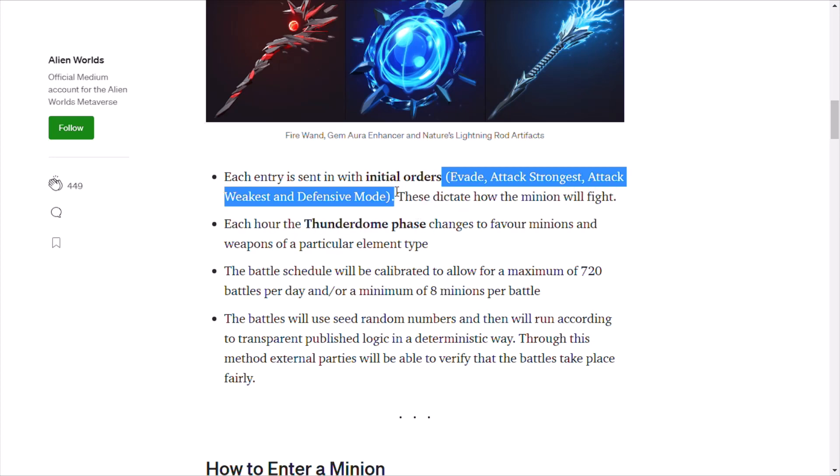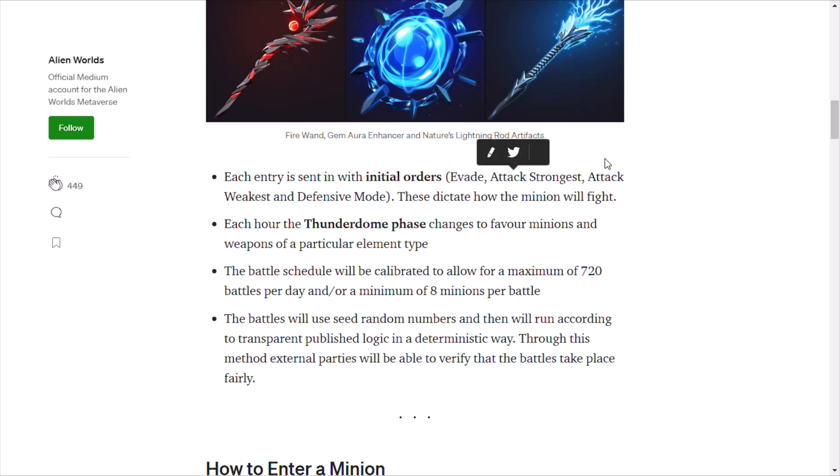Each entry will be sent in with initial orders like evade, attack strongest, attack weakest, and defensive mode, and these dictate how the minion will fight. So if you have an army of storm giants you might want to reconsider.